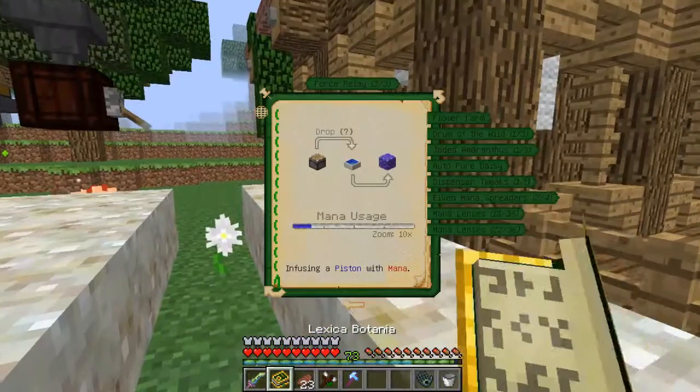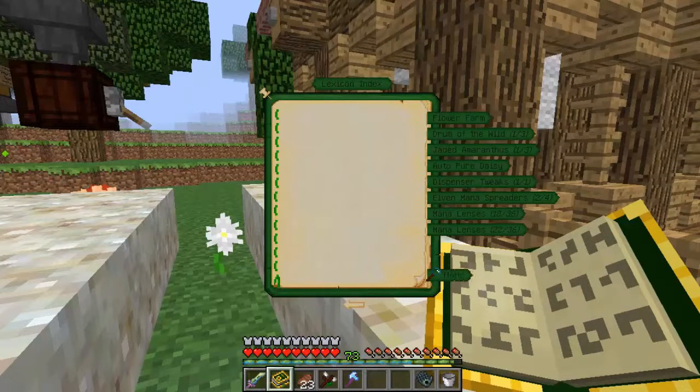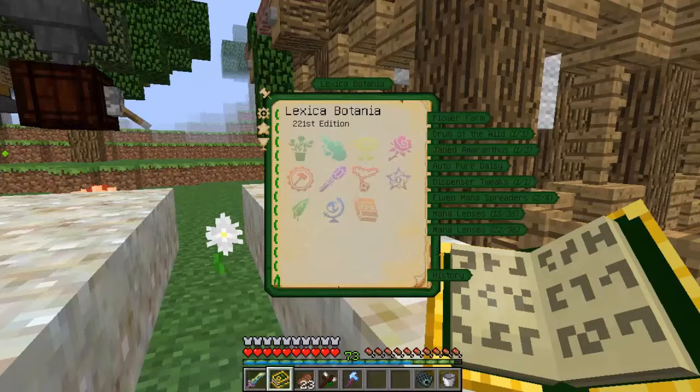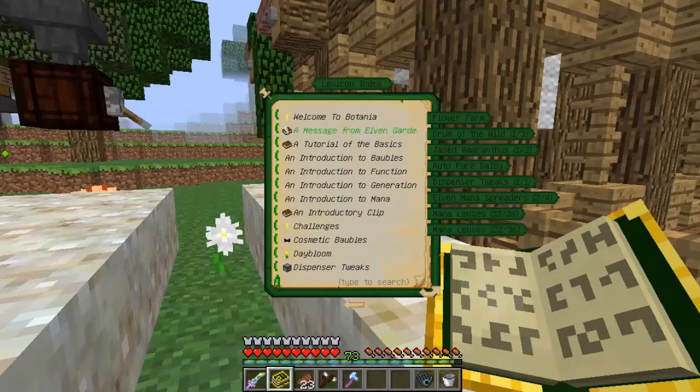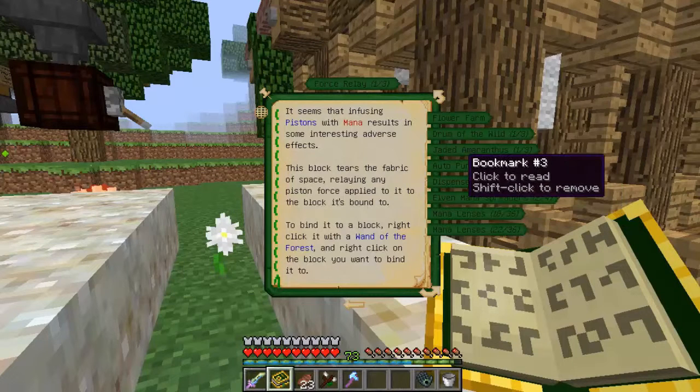Hmm. What does it say about the force relay? Force relay — seams, infusing pistons, mana — result in interesting adverse effects. This block tears through the fabric of space, relaying any piston force applied to the block it's bound to. To bind it, right-click with the Wand of the Forest and right-click on the block you want to bind it to.